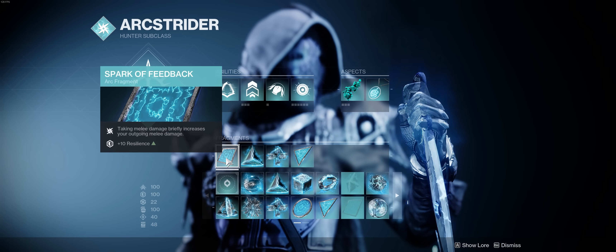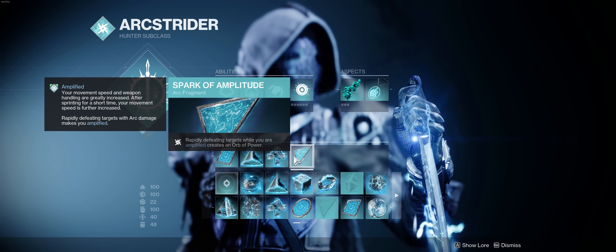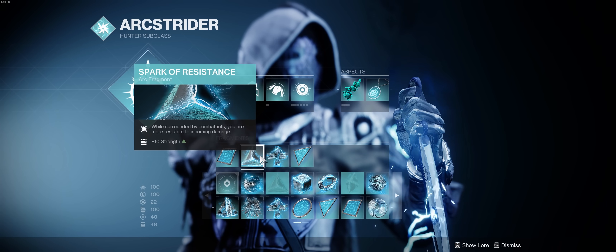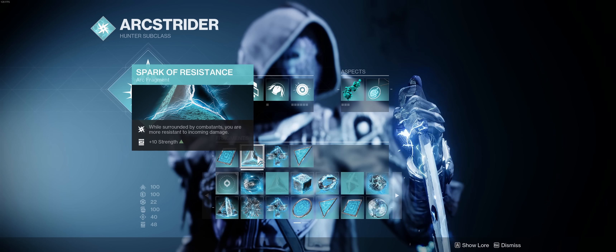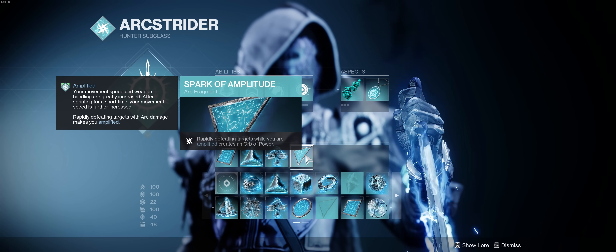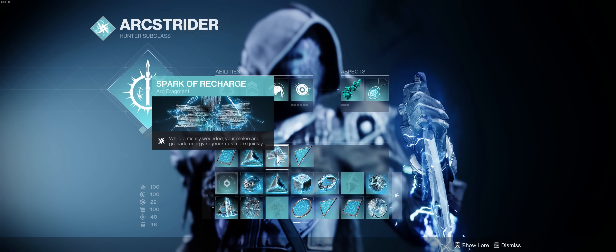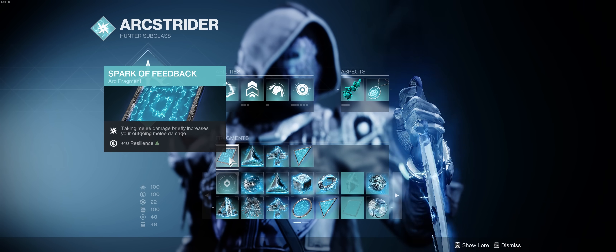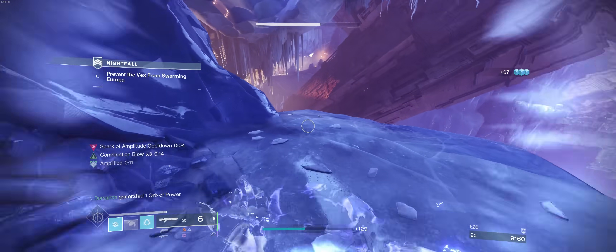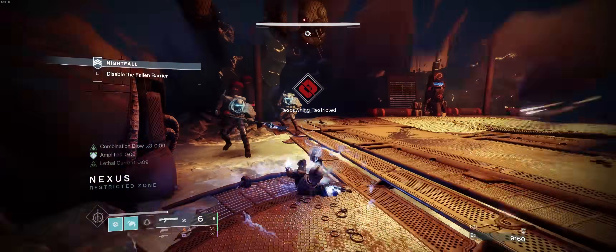For Fragments, we're running Spark of Feedback, Resistance, Recharge, and Amplitude. Resistance and Amplitude are the ones I would consider core for this build. Since we're always in the thick of the fight, the extra damage reduction from Resistance comes in extremely handy, and Spark of Amplitude is like an orb mod for our melees. Feedback and Recharge are basically flex slots — nice to have but not essential. You could swap them for Magnitude and Shock if you wanted to lean more into grenades, but I personally have too much fun punching things to not go all in on the melee plan.